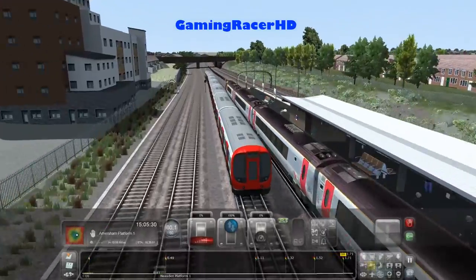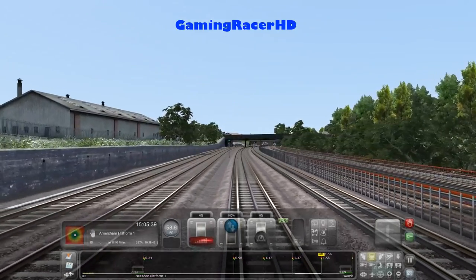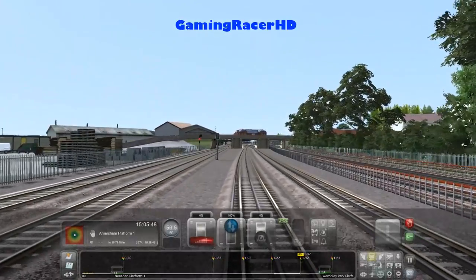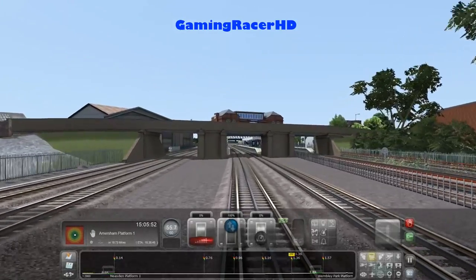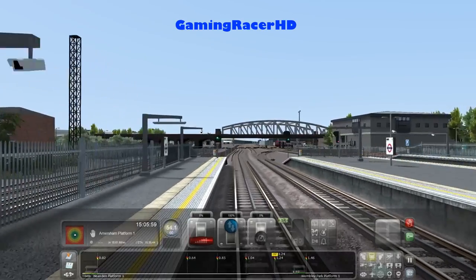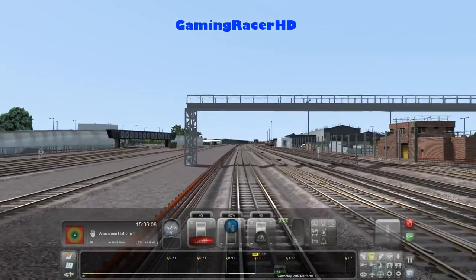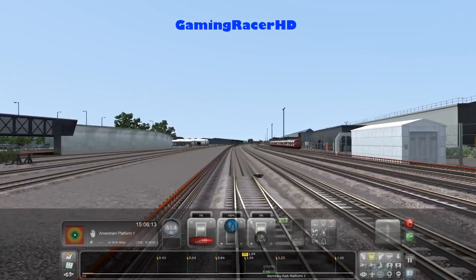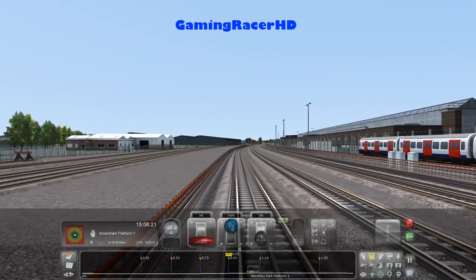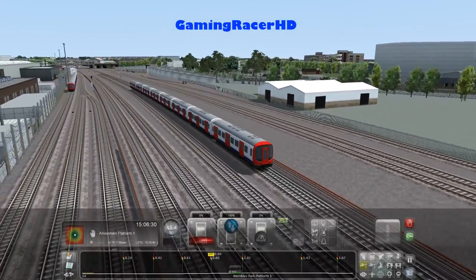This is Neasden. It's going to go down this hill - that's Dollis Hill - and then this is Neasden. Then we have Wembley Park. Obviously towards the left is Wembley Stadium, not Wembley Park - it's a bit confusing. There are tracks towards the left-hand side that go towards Wembley Stadium and towards Birmingham Snow Hill. Got a 50 mile an hour speed limit before Wembley Park. You know what, we'll stop at Wembley Park just to check it out.